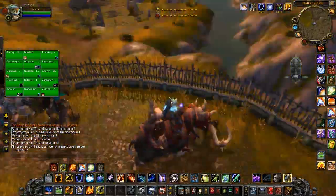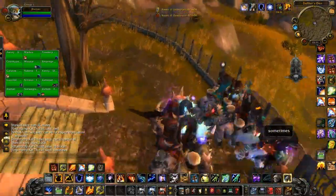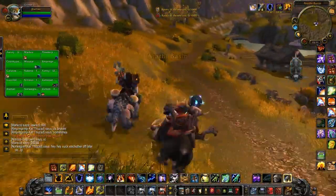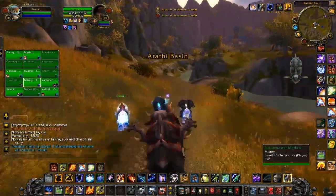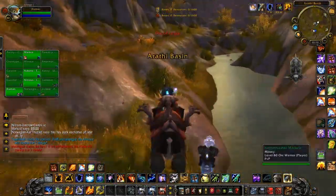The first thing I want to say about Elemental Shaman PvP is in BGs especially, if you run up on a couple people fighting and they don't notice you at first, feel free to cast a Lightning Bolt before you Flameshock. Flameshock kind of sets off a warning in people's minds when they see it on their debuff bar. Using a Lightning Bolt first can sometimes give you that extra bit of damage you need to take them down before they can respond.